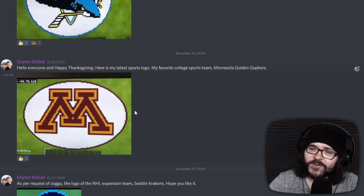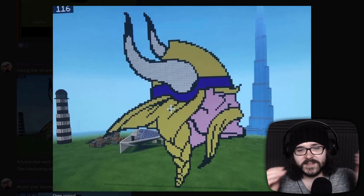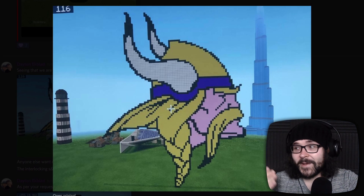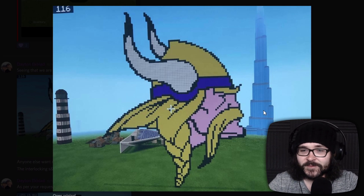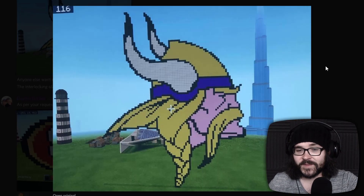Last but certainly never least, we've got Dayton who, if you remember, builds incredibly detailed buildings. It looks like here he's got a lot of pixel art — your favorite college sports team, the Minnesota Golden Gophers. I shouldn't say anything because I'm a Maryland Terrapins fan and we're the new kids on the block in the Big 10. And I'm guessing you have an affinity for Minnesota because here are the Minnesota Vikings. Dayton, my friend, longtime contributor — the Vikings. I'm a Packer fan. I'm a Maryland fan and a Packer fan. Can't have this. But thank you for building the Burj Khalifa in the background there, it looks nice. In all seriousness, this looks exactly like the logo — very well done. Pixel art, believe it or not, is not actually easy, especially when you're working from something that wasn't pixel art to begin with.